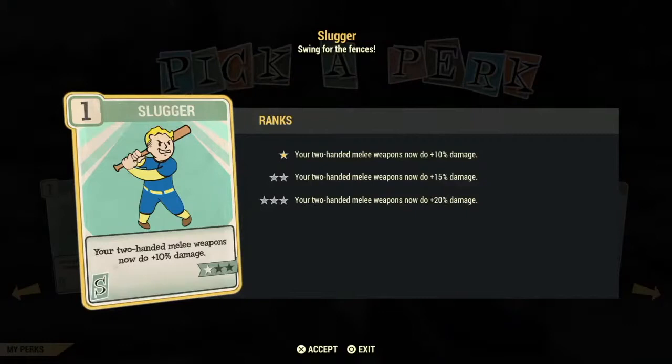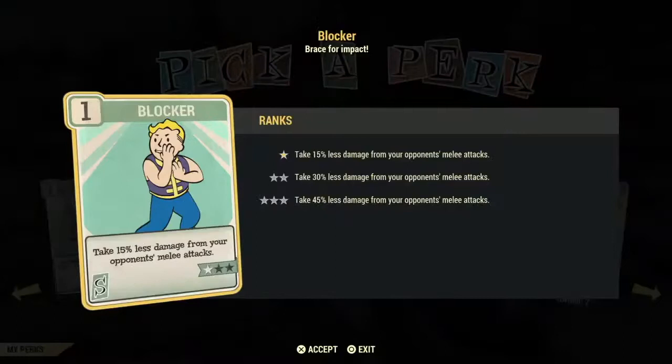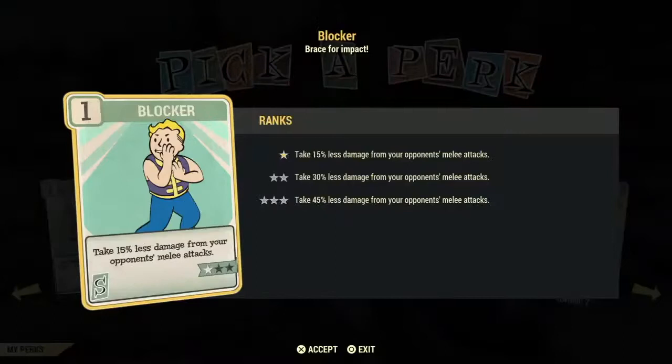There are actually three Slugger cards. You get 10% on your first point but only 5% with each additional point. It's better to put one point in each of the three Slugger cards and get 30% for three points than to use three points in just one and only get 20%. Blocker reduces damage when you block, but I find I'm not paying enough attention to actually use the block when carrying a rifle or gun, so this card is useless to me.